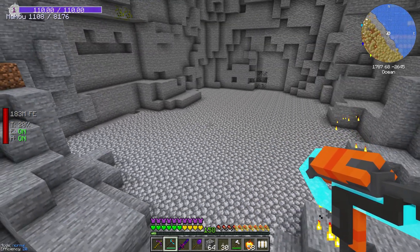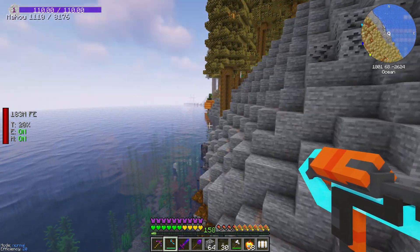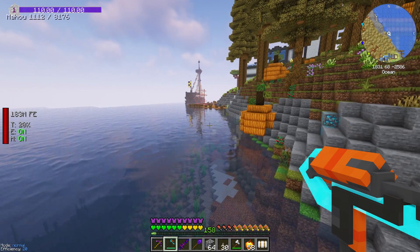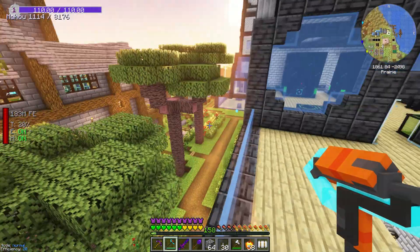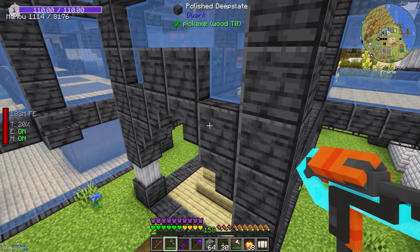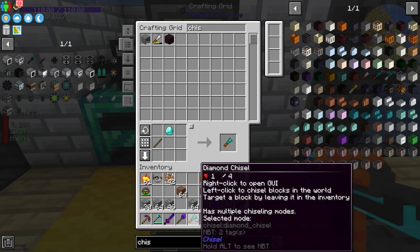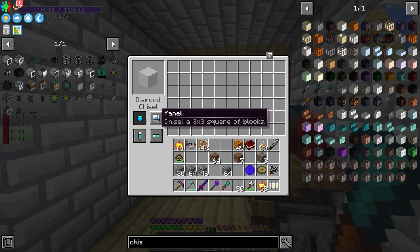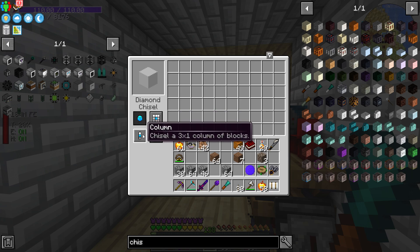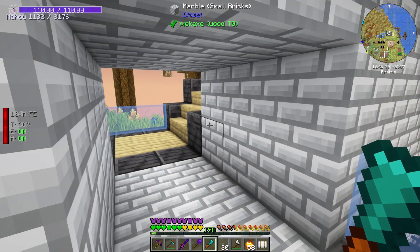We've got a big flat area of cobblestone, and yeah it doesn't look great. So what we're going to do to liven up this build is create something called a chisel. Chisels have a cool function that lets you right-click to change what a block looks like. It has multiple chiseling modes: panel chisel, a three-by-three square of blocks, a three-by-one column, or a row. We're going to go for the three-by-three so we get a bit of volume.